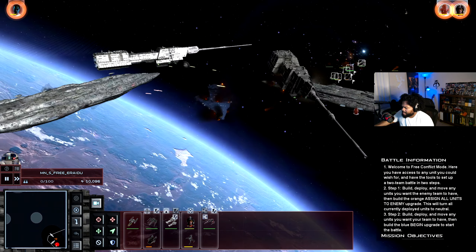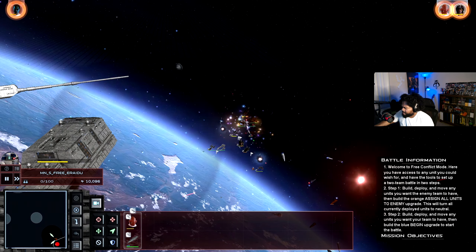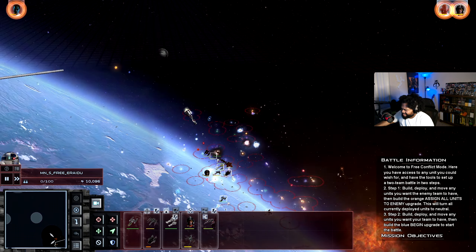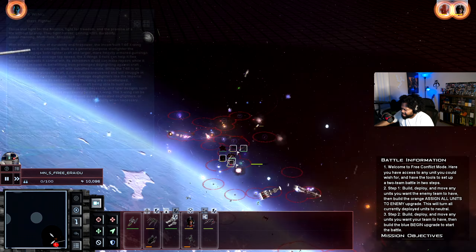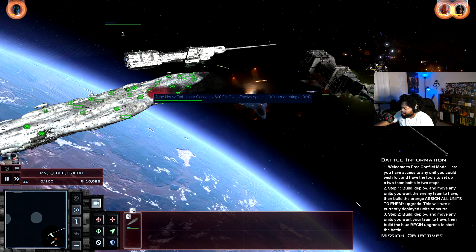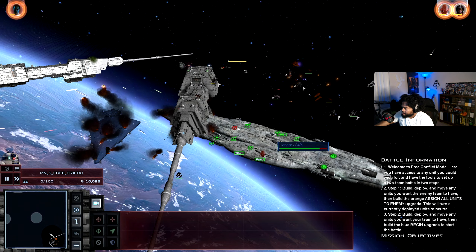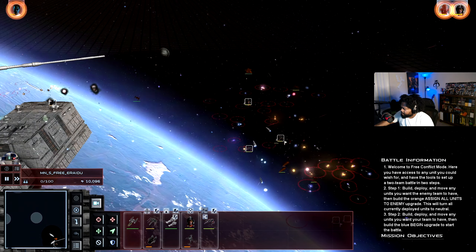Apocalypse Missiles, Siege Turbolasers — here we go again. We've taken out the TIE Interceptors and Defenders. The Hunters are still kicking. B-Wings, try and shoot some of these guys down. I think we're out of Y-Wings too though.